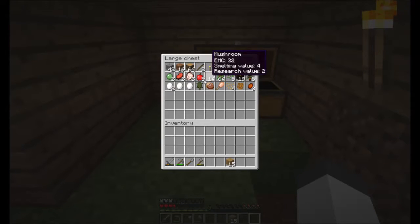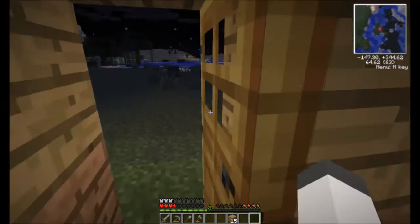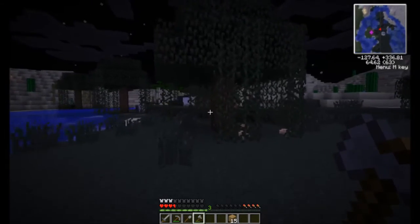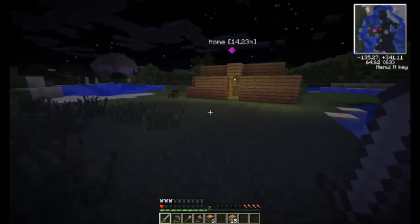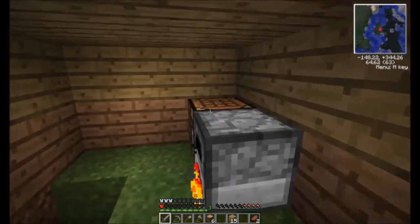I need to eat stuff, so let's take this chicken and anything else. Can we cook eggs? We'll try that later. We've got some apples from the trees we felled. There aren't a whole lot of trees around because I kind of felled all of them - there's this really cool mod where if you have an axe and chop down a tree it'll chop down the entire thing. Oh god - yep, I'm about to die. I'm just gonna run out of here, close the door. Whoa! Okay, that was definitely the scariest experience I've had yet.